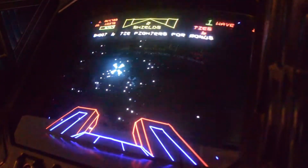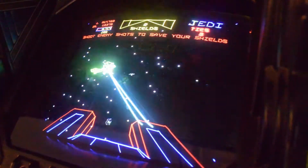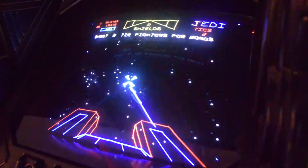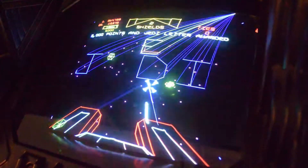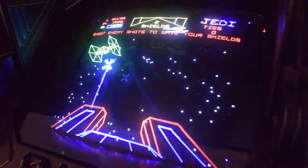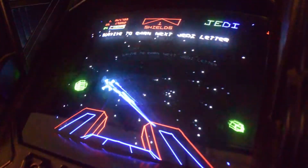Now we're inside the Rebel hideout. Now we're in space. I think we're doing the scene where Han Solo escapes from the Star Destroyers. Let's take evasive action. I got the E in Jedi. We're going towards the Star Destroyer. Now we're in the asteroid field.